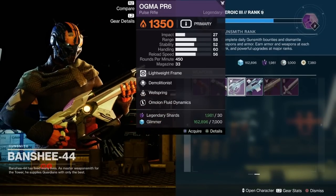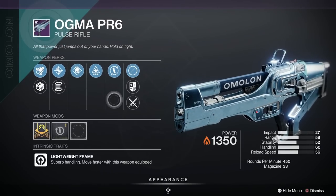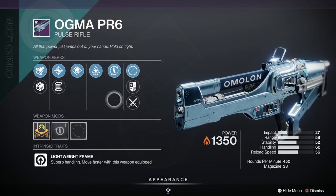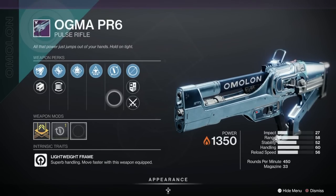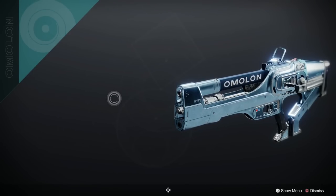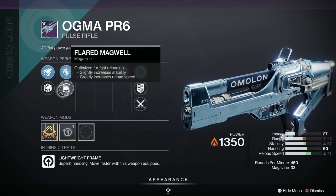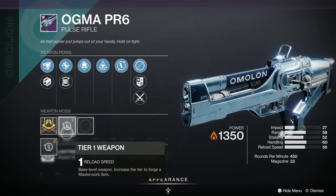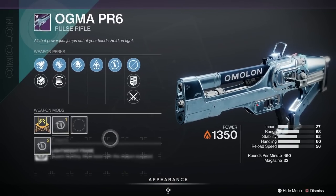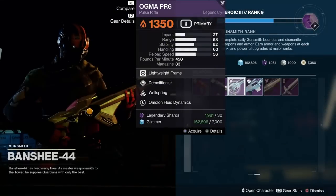This is the interesting one — we've got the Ogma PR6 here, and this is an excellent roll, it's been given an S, it's very popular on Light.gg, it's considered a god roll. Round of applause for the Ogma! We've got Wellspring, yes excellent, we've got Demolitionist as well, Accurized Rounds, Flared Magwell, Polygonal Rifling, and Extended Barrel, and a Reload Speed masterwork too. Excellent — well worth picking up, get that one if I were you.